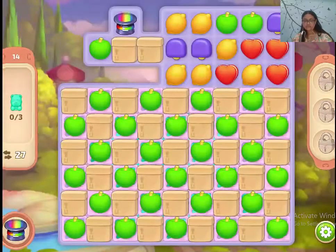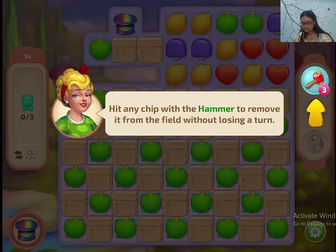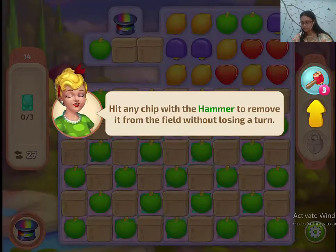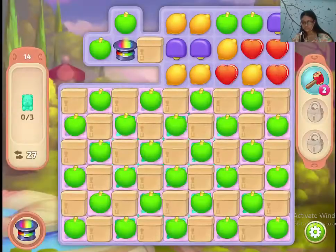Hi guys, let's play level 14, which looks kind of big. Hit any chip with the hammer to remove it from the field without losing a turn. Let's hammer a new booster.